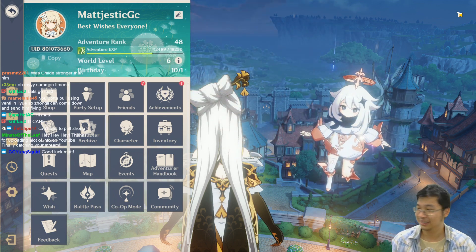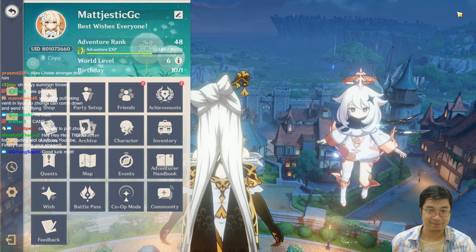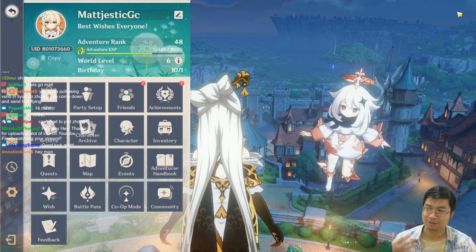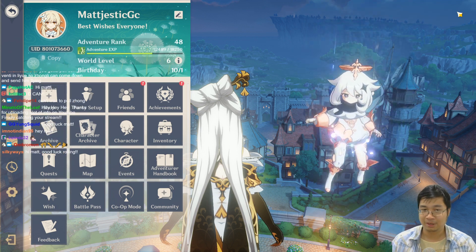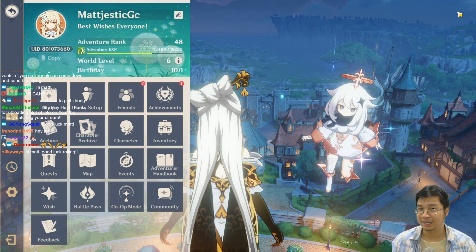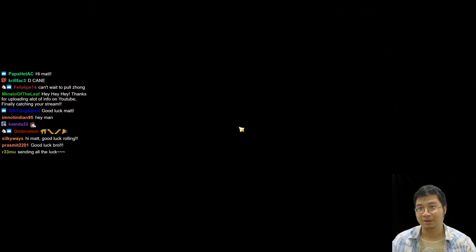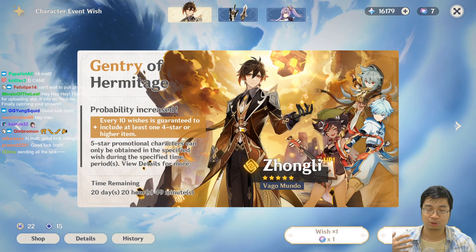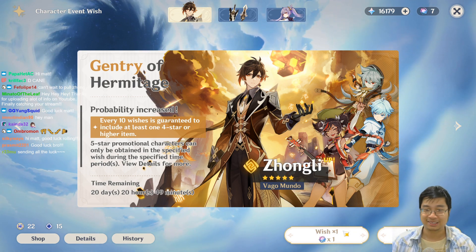I know a lot of streamers will spend a lot or gather for full constellations, but I'm prepared to go only 90 rolls. If I don't get him I'll think long and hard before spending more, because I'm usually a free-to-play or low spender. Sending out the luck - 50% chance of getting him. Let's get started - we're going for 9 single rolls, 5 ten-times rolls, then 20 single rolls. Let's go!